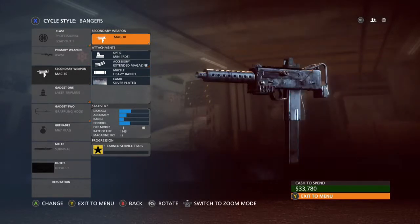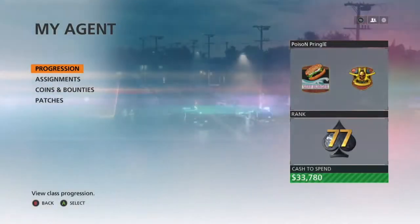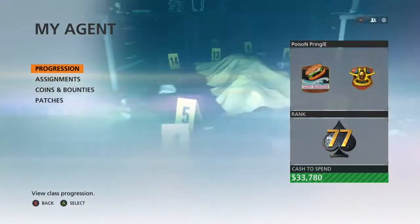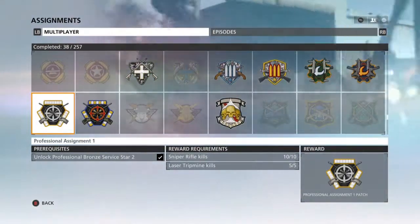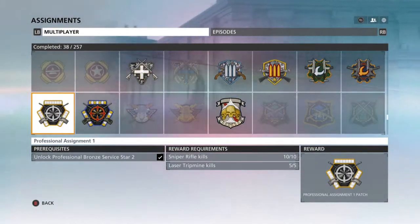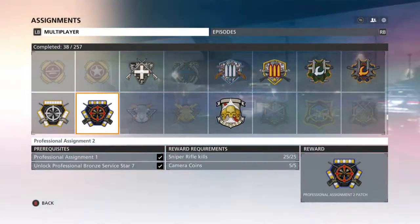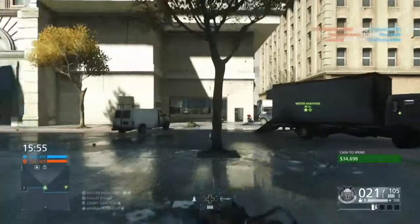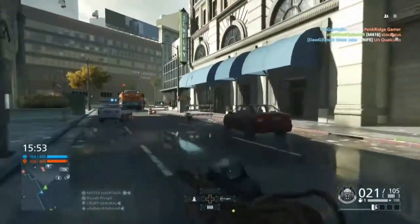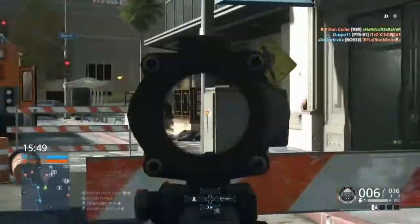I'm going to show you how to actually get the gun. It doesn't take that long but it can be quite complicated if you're not used to the classes. To get it, the first thing you're going to need is Professional Assignment 1, meaning you need to get to Service Star Level 2 and you need 10 Star Per Kills and 5 LATER. Next is Professional Assignment 2, where you're going to need Service Star 7 and you need 25 kills and 5 Camera Coins. Camera Coins are really hard to get but look on YouTube, you should find a video.